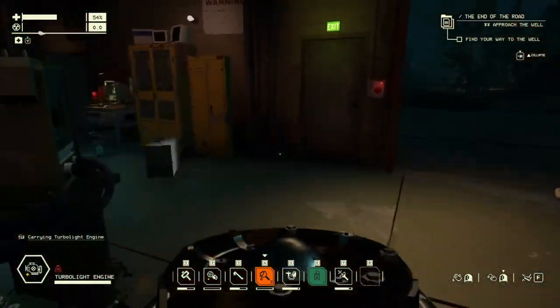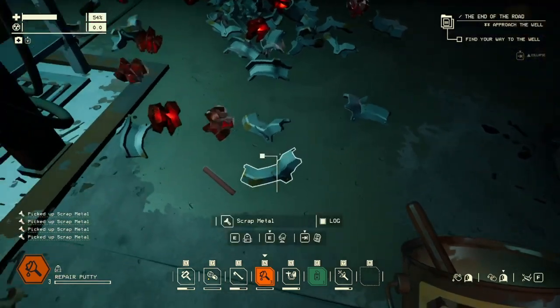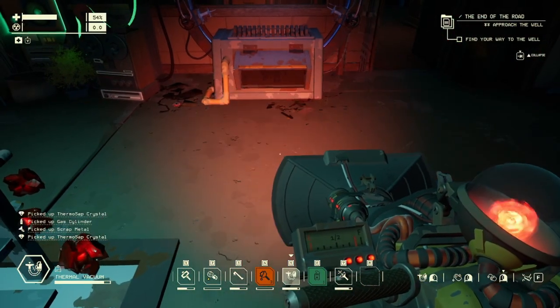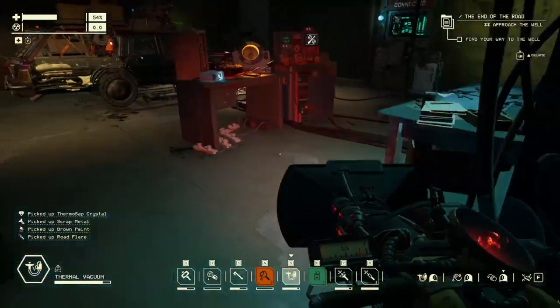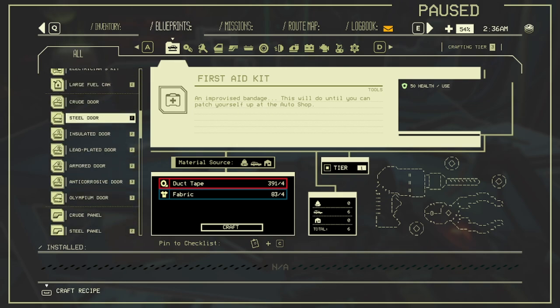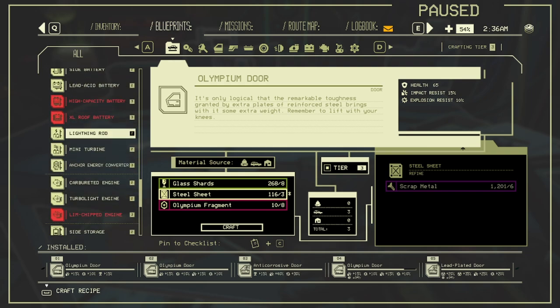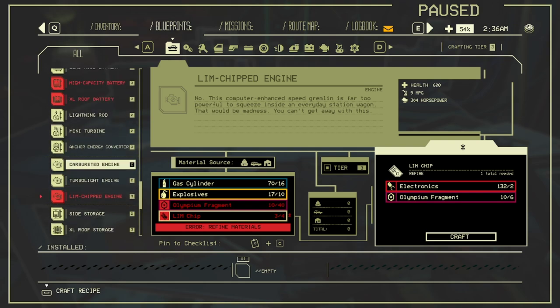The player uses the vacuum to collect materials — much easier than manual picking. They want to make a specific item but need Olympia fragments, which are hard to come by. They review their crafting options and confirm radiation resistance is the priority, since that's what they deal with most.